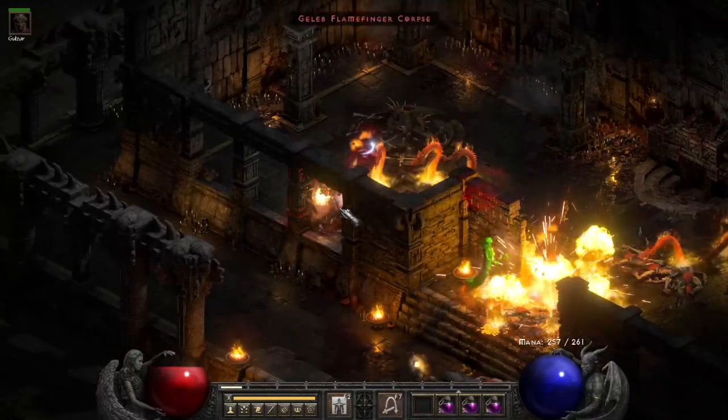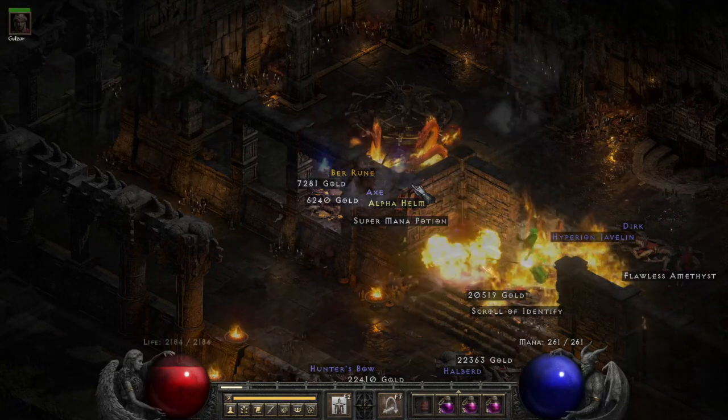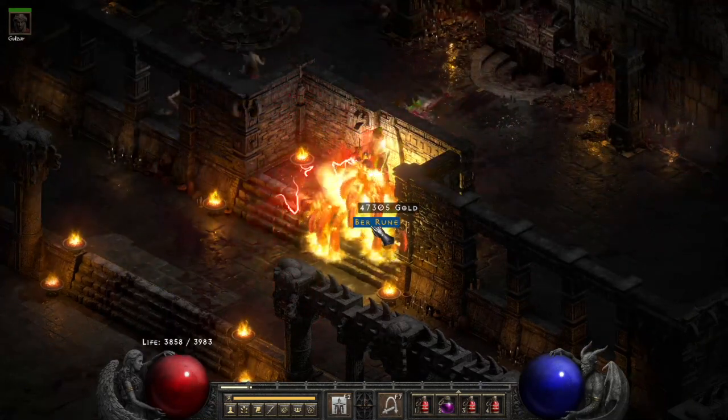Three drops to go here. Number 3, we get a Ber rune. Number 2, straight off the first council member — Ber rune again.